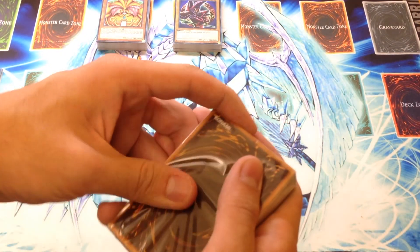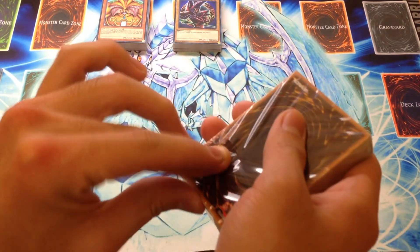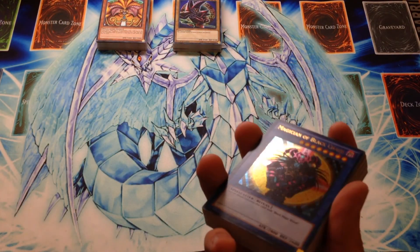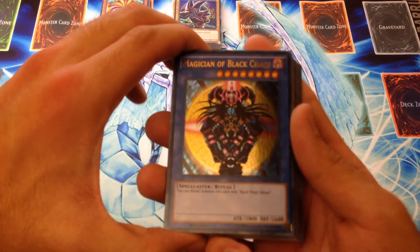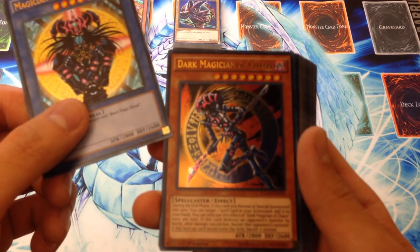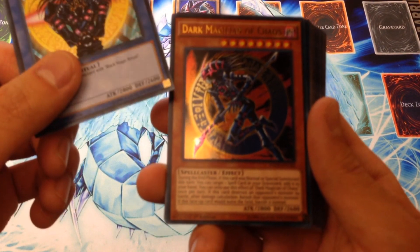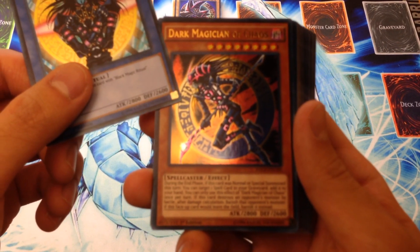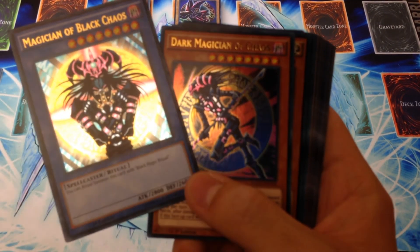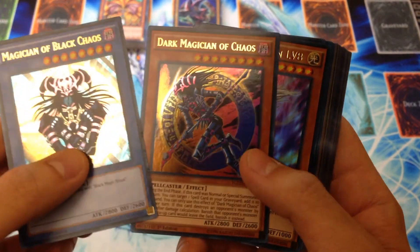Last but not least, we have the Ceremonial Battle Deck. I don't really know why Magician of Black Chaos is the cover card for this deck, considering it's from Battle City and I don't think it showed up again in ritual form — that was Demok. Demok just got a new errata: during the end phase, if this card is normal or special summoned this turn, you can take a spell in your grave and add it to your hand, once per turn. If it destroys and runs over a monster by battle, banish it. And whenever this thing would leave the field, banish it instead. Hopefully he comes back on the next ban list.